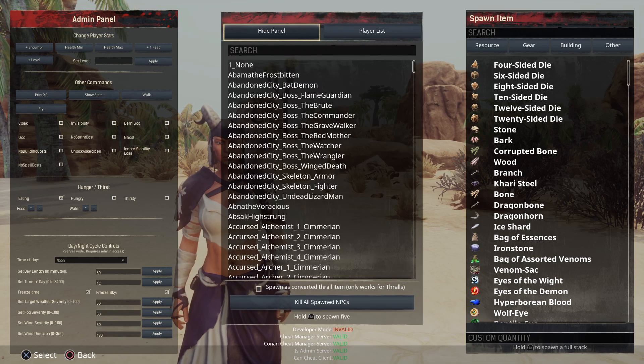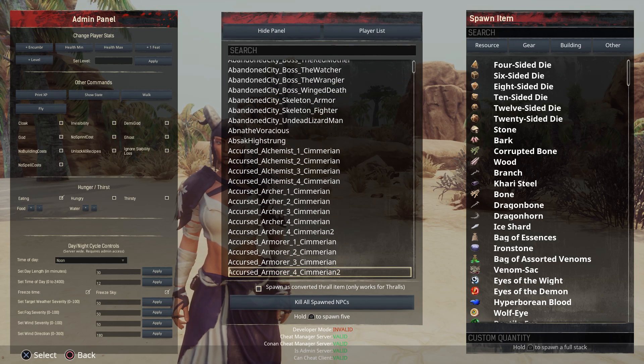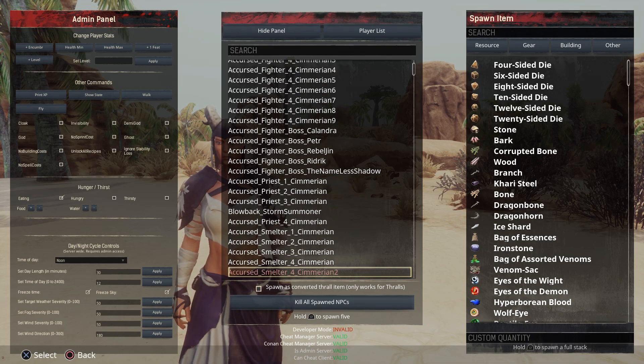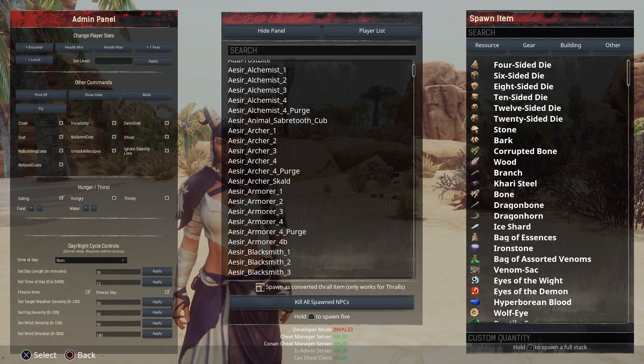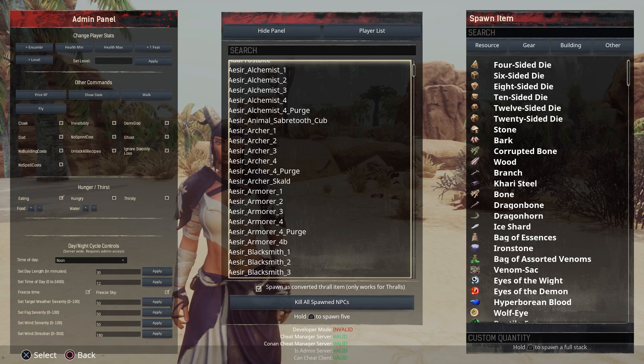Then we have Spawn NPCs — this is where you can spawn in any thrall that you want, and there is a ginormous list. You want to be careful to make sure that you check this box before you spawn in any thralls, because this will spawn them in as tamed thralls. If you do not have this checked, they will spawn in as enemies and they will try to kill you. If you make a mistake and do spawn them in, you can actually Kill All Spawned NPCs — you can kill them all instantly, which is a nice little feature.